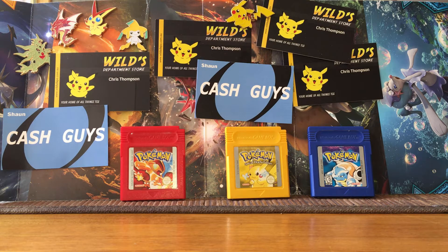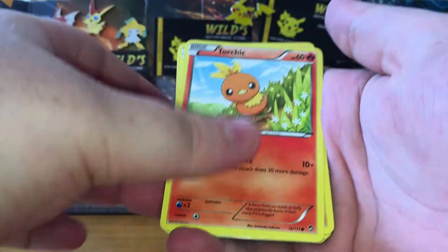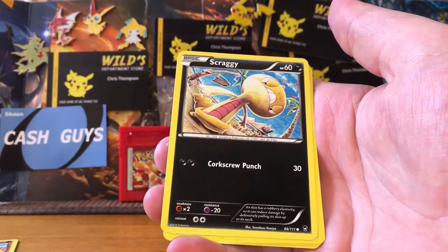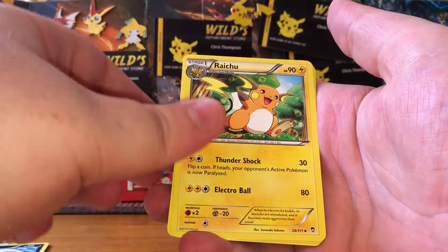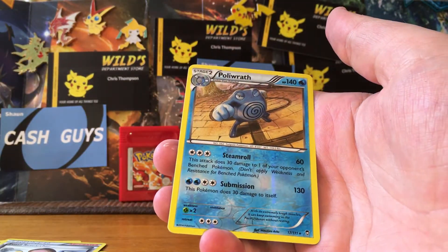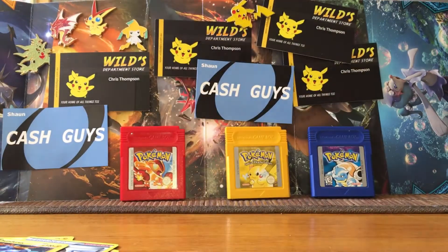Maybe we can change that, or maybe not. We've got a Torchic, Pancham, a Trapinch, Poliwag, a Scraggy, a Raichu, Hitmontop, Fossil Researcher, Reverse Rare Poliwrath, and a Thunderous Regular Rare.